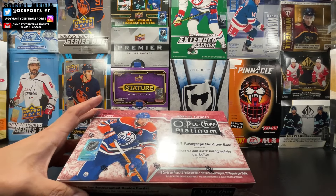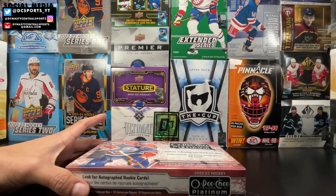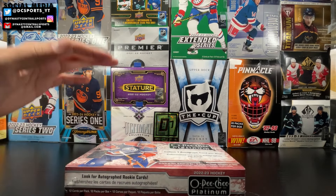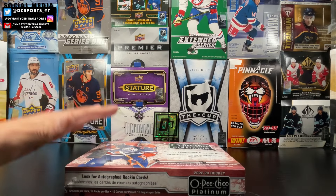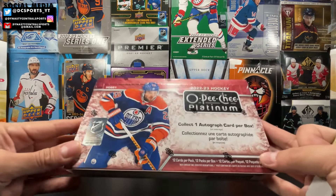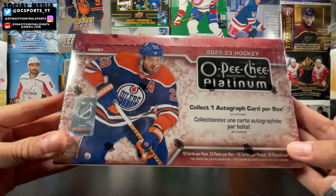I love the rookie Marquee rookie rainbows — in my opinion one of the best, easy-to-hit rookie cards in all of hockey. That's definitely a statement of how much I love OPG Platinum. Let's get ripped. 12 cards per pack, 12 packs per box. We got Neon Leon Draisaitl on the cover.